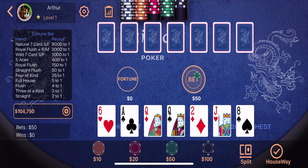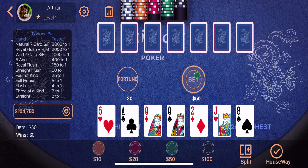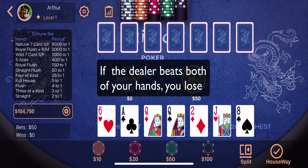Here is how you play. You need to take your seven cards and make the best five-card hand you can and the best two-card hand you can. The five-card hand they call the high hand. The two-card hand they call the low hand. The way you win is if your five-card hand and your two-card hand both beat the dealer's five-card hand and two-card hand — you win. If the dealer's hands beat both of yours, you lose.